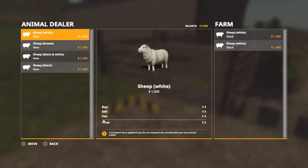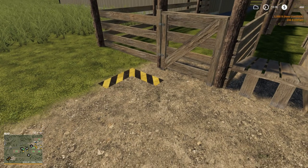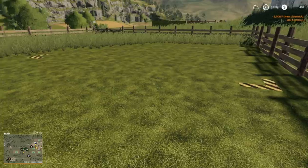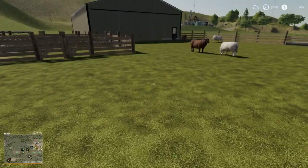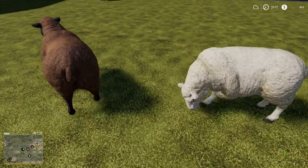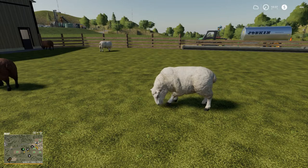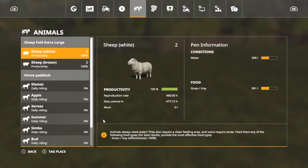We got two whites right now. Let's go in order — we got two browns. Confirm. That dropped us down a lot but we got four out here now. I don't see a wool pallet out there yet, so I'm just hoping this thing's working. Hey, how y'all doing? Big healthy things.